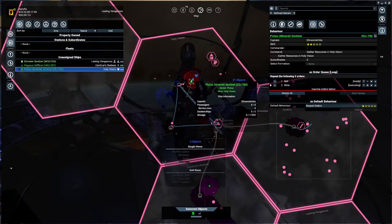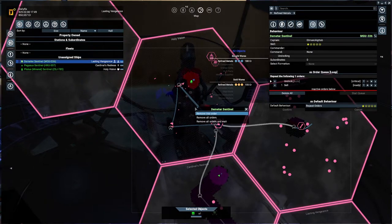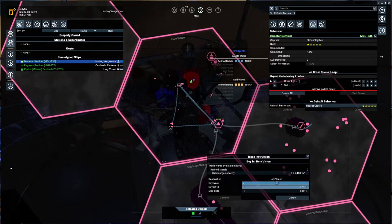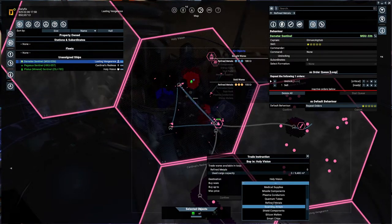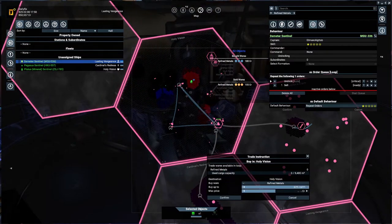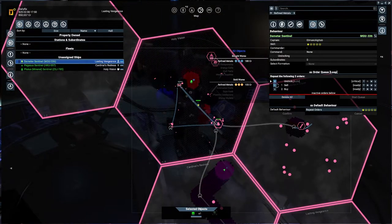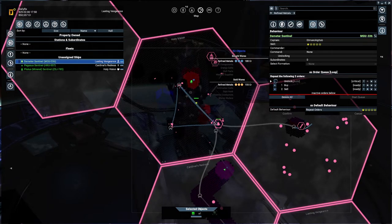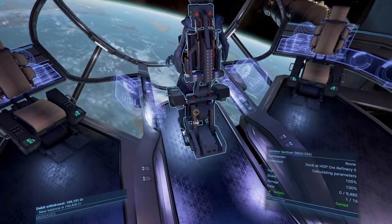Let me check - where did I put my buy order? There it is. Refined metals again for a price of 160 - buy up to maximum amount. There we go, buy order and sell order set. We'll increase the buy order position. Are we undocked? We are undocked. Are we going to be attacked? That's a bit of a question since we got that drop cargo thing.